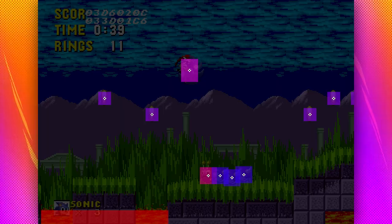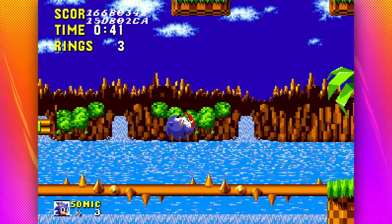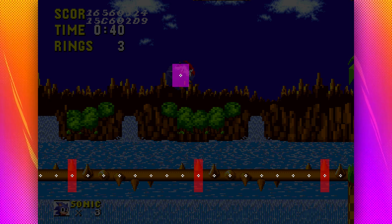Those spike bridges are always a pain in Green Hill, aren't they? Well, not as much as you might think. The areas that damage you are extremely far spaced and the hitbox is very fair. You have a lot more space to roam than you might have initially pictured.